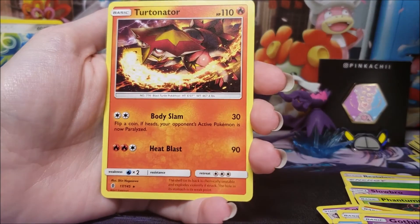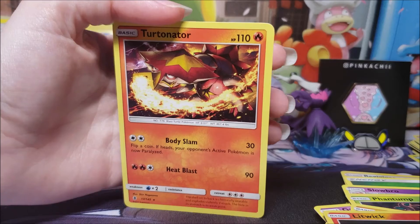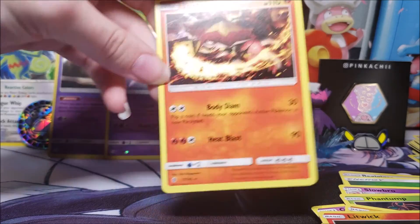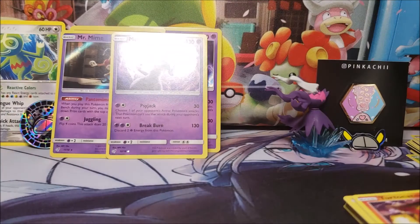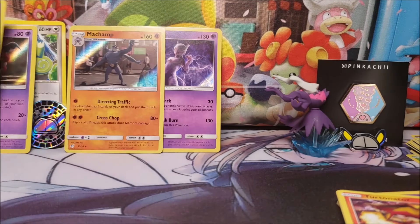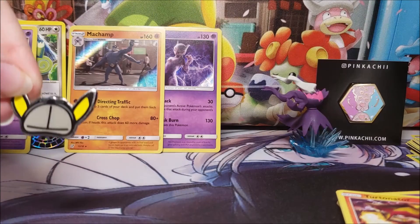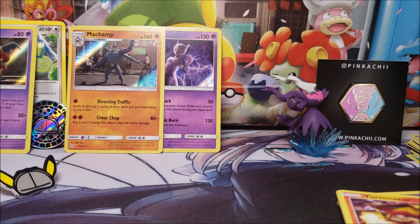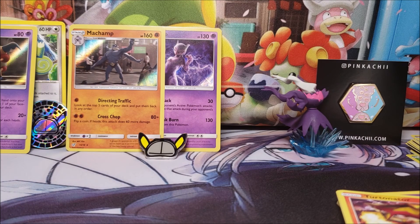And then finally — Turt, Turtinator! That's his name, dude. I was wanting to guess that but didn't want to sound wrong. Yeah, it's Turtinator. Well, I guess we can't be too upset with what we got. It's not too expensive of a product either. I got it for the pin, I got what I wanted — the pin and the Mewtwo. But thank you guys for watching! Let me know with a like or comment if you want to see more Detective Pikachu openings, and we'll see you guys next time. Bye!